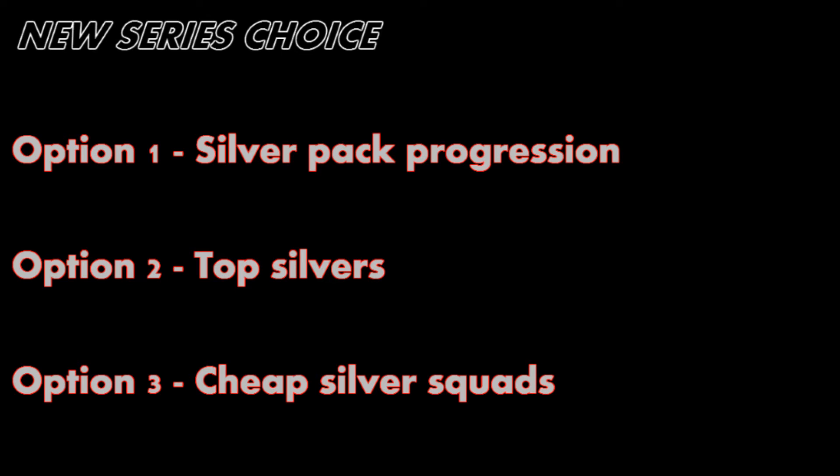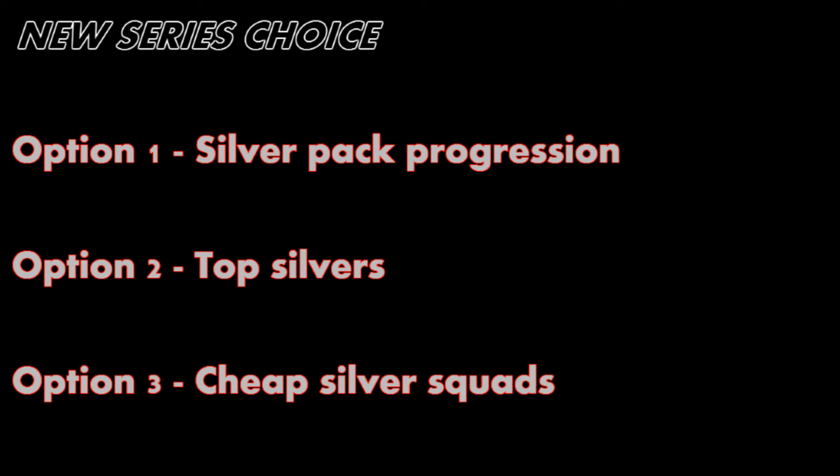Just before we move on, I have a new series choice for you. Option one is silver pack progression — starting with a basic silver team, opening a pack every episode and making the team better. Option two is top 10 silvers of all time — top 10 sprint speed, top 10 passing, etc. Option three is cheap silver squads from around the world, different leagues — maybe 5k, 3k, or 10k squads. I'm still going ahead with my national squads regardless of the new series. Anyway guys, like, subscribe, and tell me what you thought — cheers.